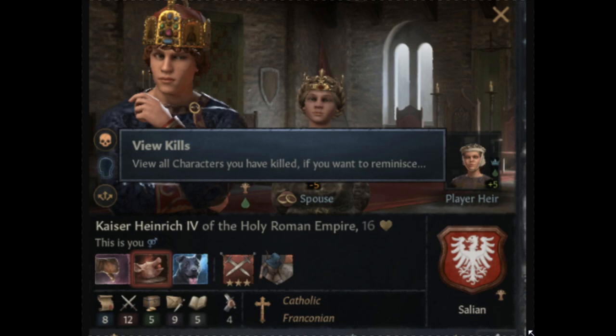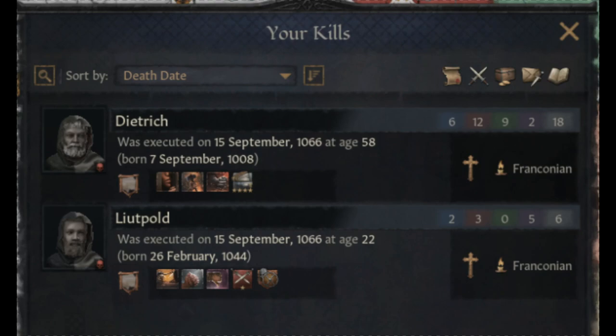The kill list button can only be seen if you know that person has killed someone. So if everyone loves Kaiser Heinrich and he's never murdered anyone, but you're playing as Kaiser Heinrich, you can tell you murdered people. The button only appears if you know that person has killed somebody, which I think is fine. It makes it very easy to tell if someone's murdered someone or not. They included an image — it was executed on the 15th of September. Poor Lütpold, he was only 22.